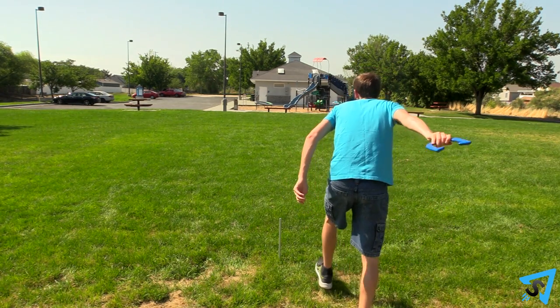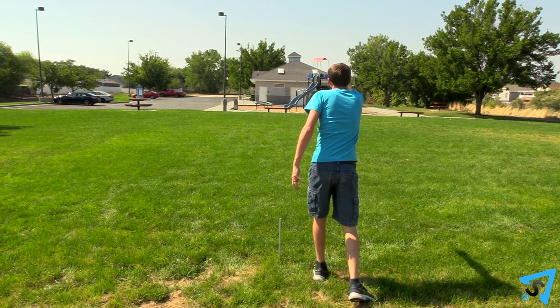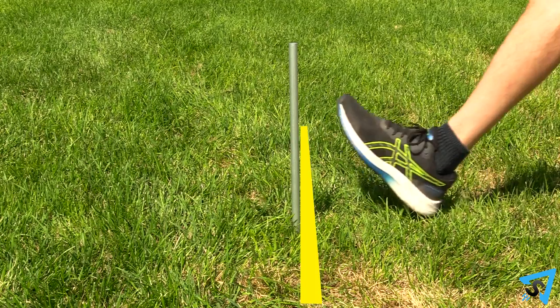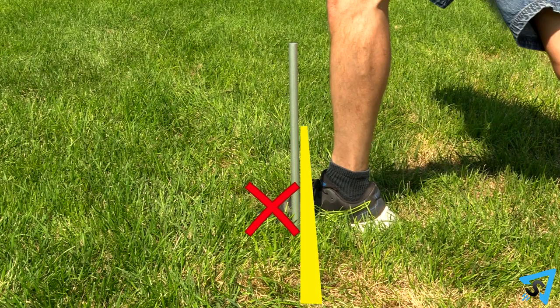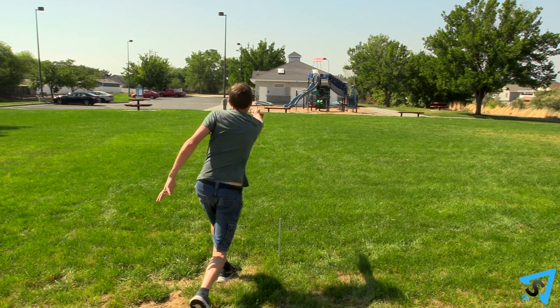To pitch, you must pitch both horseshoes, one at a time, towards the far stake. All throws must be underhand and happen from behind the back edge of the closer stake. Once you have pitched both horseshoes, your opponent next to you pitches.